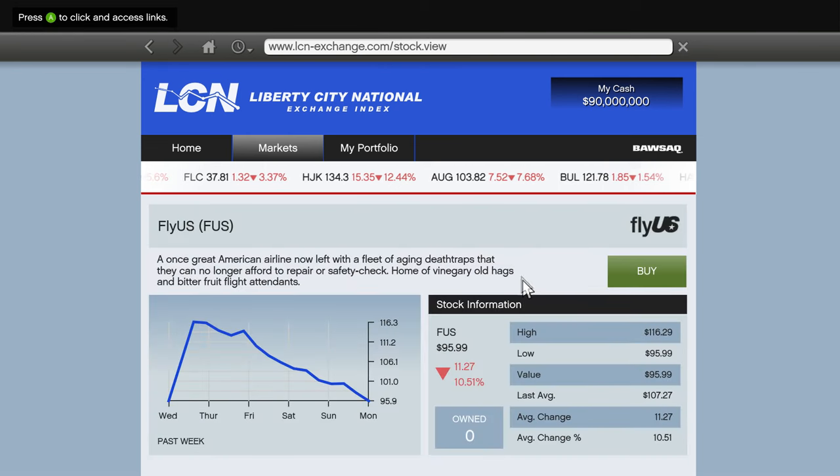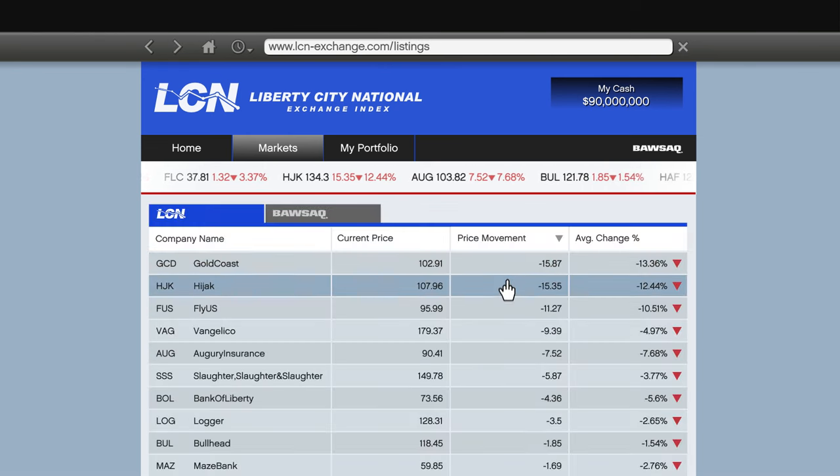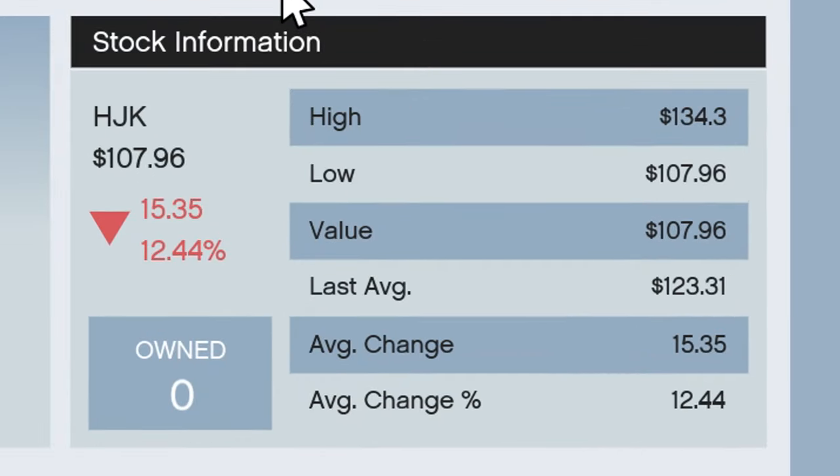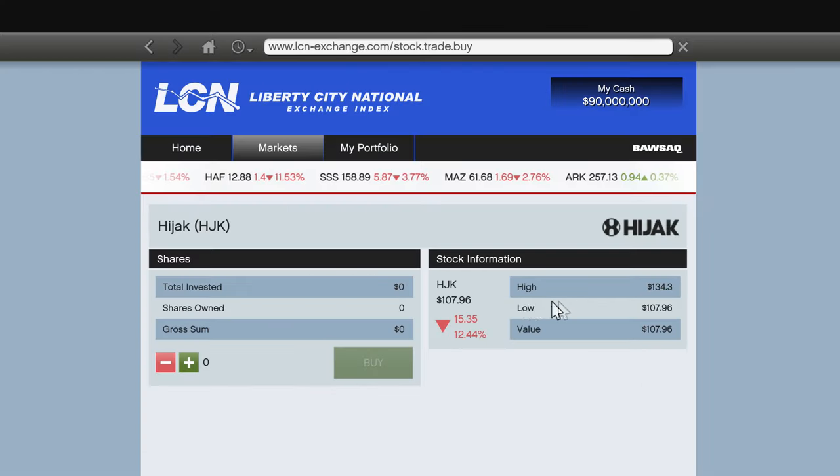I had 90 million dollars just sitting in my bank account. Before I buy a stock, I make sure the price movement is down a lot and the price change is also down a lot. This one here is looking like a tasty buy. With 90 million dollars invested, I can make myself a good return. The more money you have, the more money you can invest and get a bigger return.